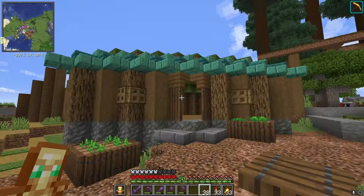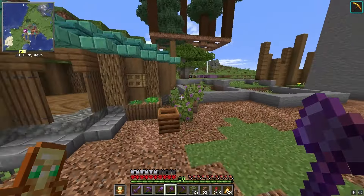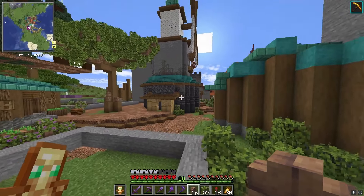Then we built some walls, a roof, and the house is finished. Right now the inside of the village is pretty boring since we have a lot of open space, so why don't we just slap a giant oak tree in here?